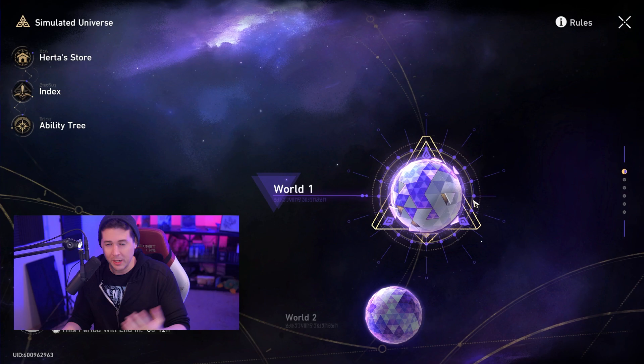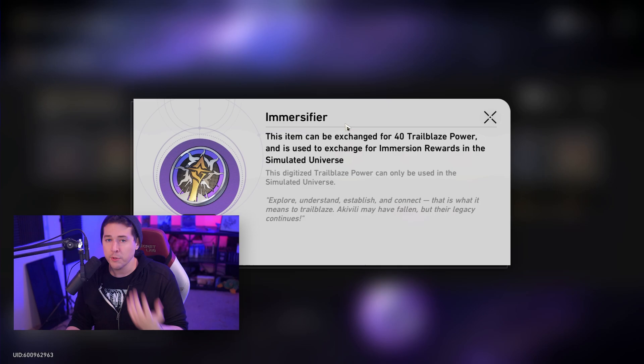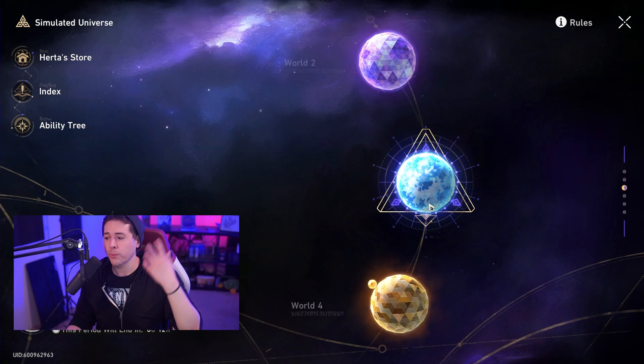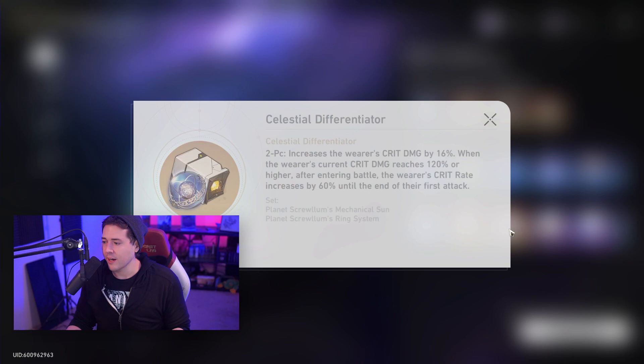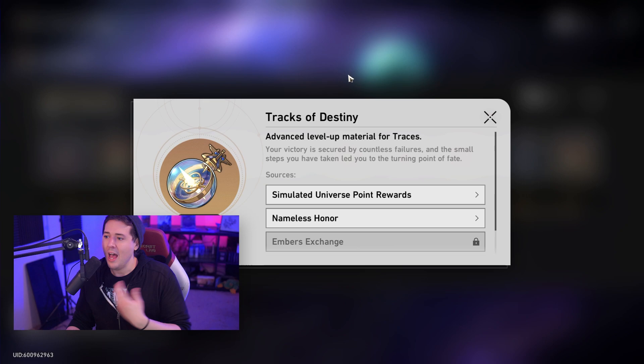The main reward is the weekly reset that scales up over time. You can get great things like immersifiers used inside Simulated Universe for very powerful relics. Once you start getting into World 4 and World 5, you can start getting five-star relics with very powerful two-piece sets. On top of that, you get currency, bonus pulls, and most importantly, Herd of Bonds as well as Tracks of Destiny, which are used to level up high-level traces.